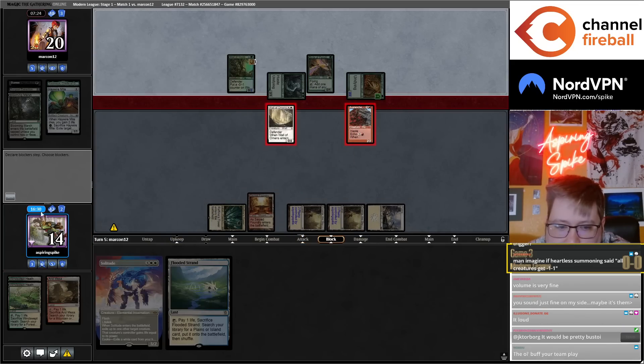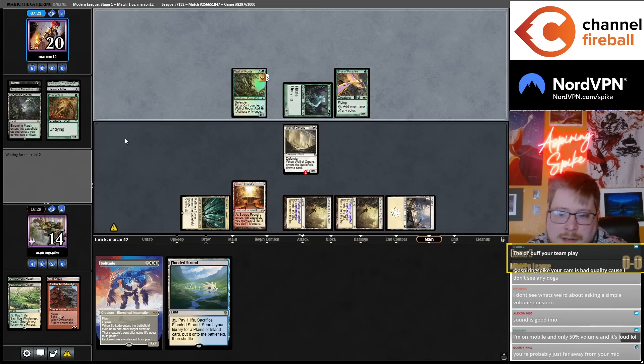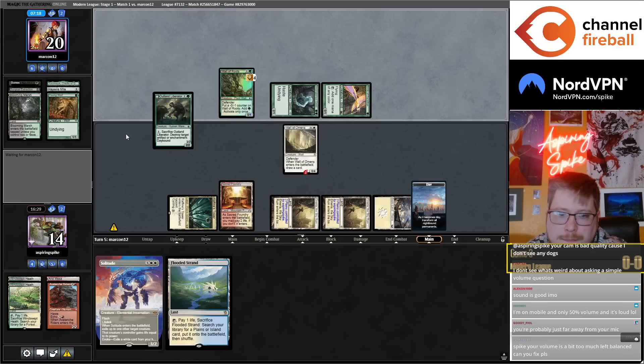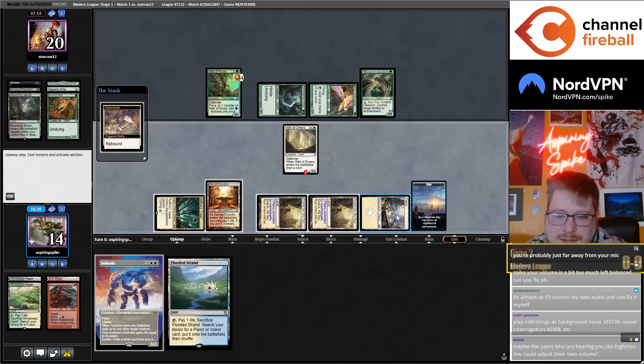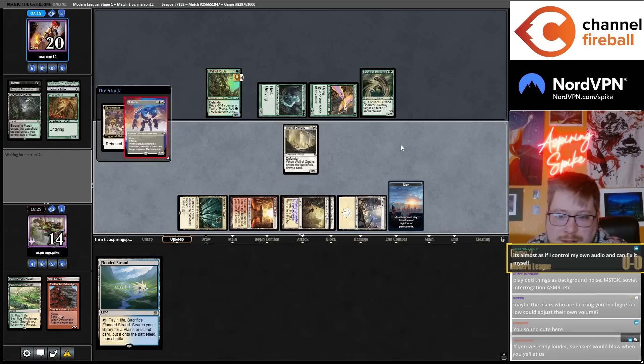I'll just block like this, and then I can Ephemerate my Solitude to get them off mana completely if they have a land to play. I could have had Avalanche Riders, but that one has been sided out.